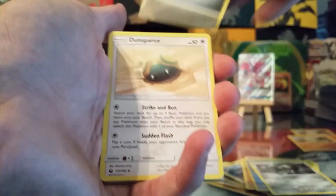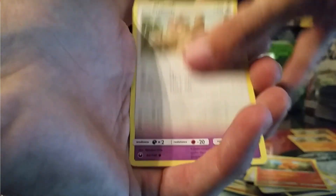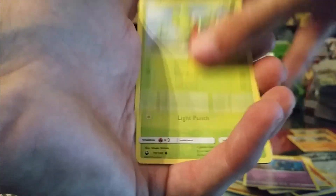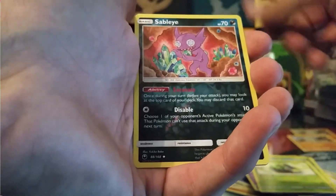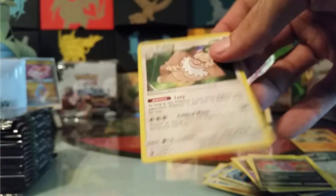We got a Steel Energy, Dunsparce, Tate & Liza, Bill's Maintenance, Torchic, Slakoth, Shuppet, Trico, Cacnea, Reverse Sableye, and a Holo rare Slaking.